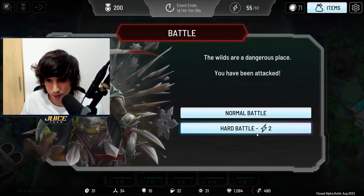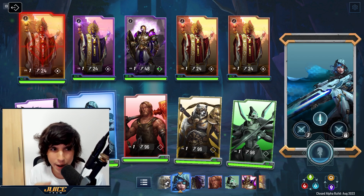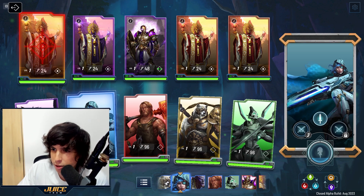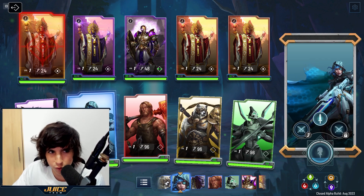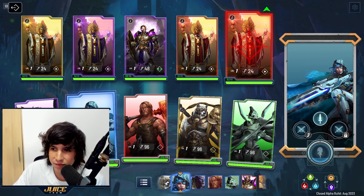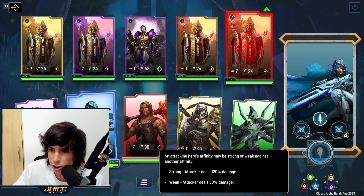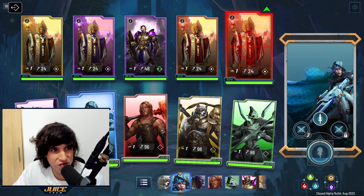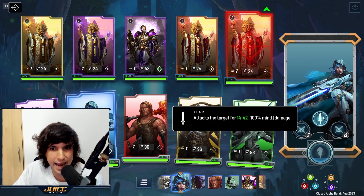Now let's go into battle. The walls are a dangerous place and you've been attacked. I can choose a normal battle or a hard battle — hard battle costs two energy, but I'm going to go with hard. Before we start, let me break down the screen. Your first hero is shown at the bottom, and you can see who goes next. There are affinities — depending on what type of hero you have, you may want to use strategy. I have blue affinity, which is probably water, so I want to attack the fire enemy right away for a better attack.